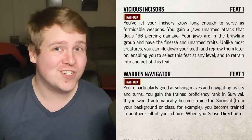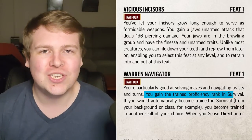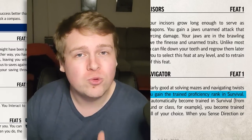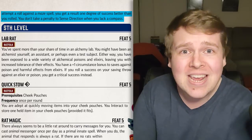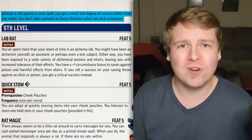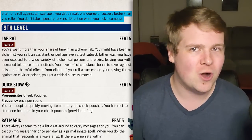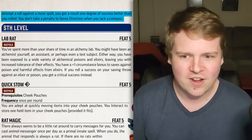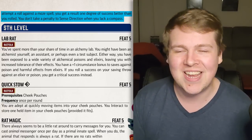Warren Navigator — if you're going to be in a wilderness campaign, this feat is amazing. You become trained in Survival. When you roll to sense direction or roll against the Maze spell, you treat your saving throw as one step higher than you rolled, and you don't take a penalty if you don't have a compass. A Warren Navigator Ratfolk will save your life in the middle of the woods — assuming you don't have a druid or primal caster who can cast Know Direction.